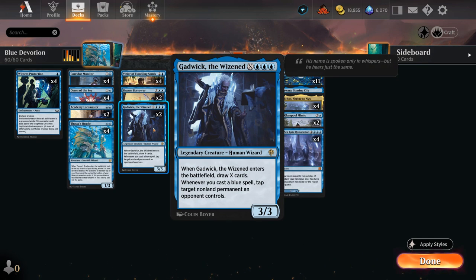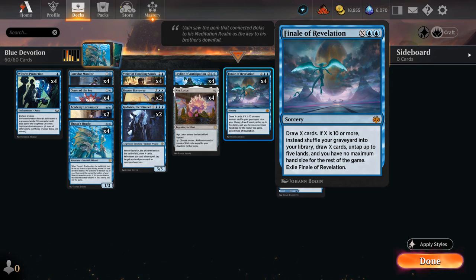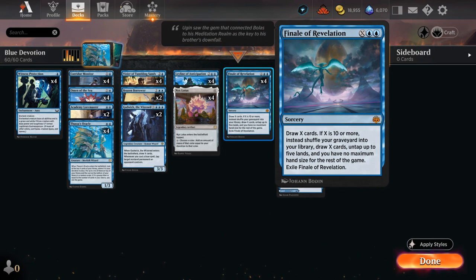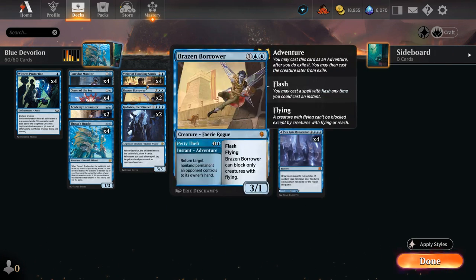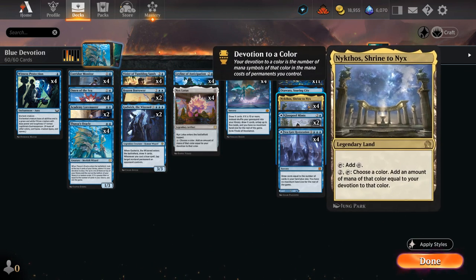If we cast spells during the opponent's turn, we can tap some creatures down so they won't be able to attack us, buying more time to set up our combo. The combo is to eventually cast a Finale of Revelation for at least X equals 10, drawing 10 or more cards after shuffling our graveyard back into our library, and also untapping up to 5 lands. We can untap Nykthos alongside other lands for even more mana, and then find more Viziers to cycle or Corridor Monitors to cast with a Nyx Lotus in play, with the Vizier then untapping Nykthos to keep going.